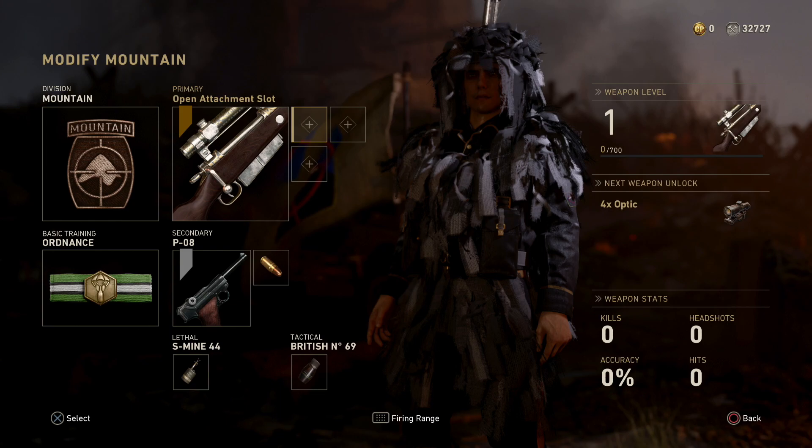This is the WZ class setup we'll be using in today's Bowl of Doom. We've got Mountain Division to go with that sniper - I tend to use Mountain all the time now. Basic training is Ordnance. We've got the WZ with no attachments unlocked since I don't use snipers that often and don't get the chance to rank them up. Secondary is the PO8 with high caliber. We've got the S-Mine and the British Number 69 grenade. That is the class setup - wish me luck, give me a thumbs up, let's jump into the gameplay.